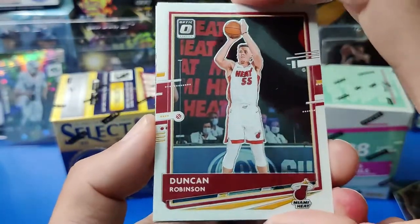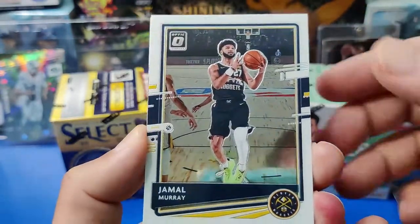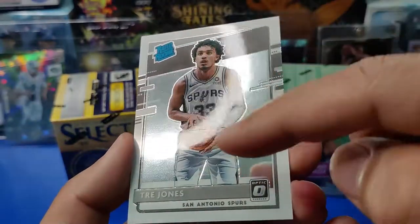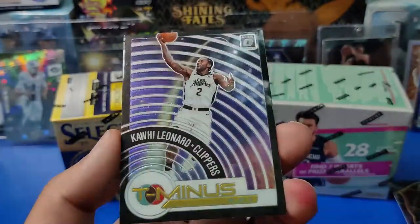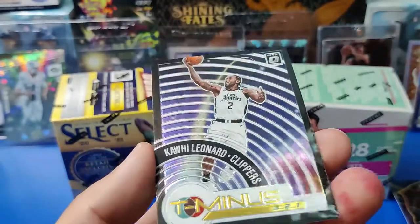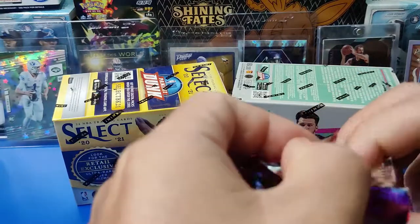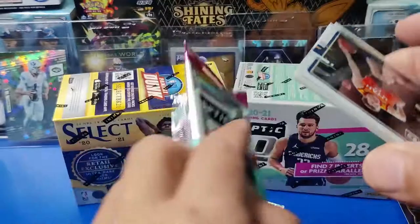Duncan Robinson just got a new contract. Jamal Murray. We got a great rookie in Trey Jones — all these have a line going across as you can see. Then we got our insert: T-Minus, Kawhi Leonard. It is just a regular insert but I like the background. Two more packs left. Looks like we've gotten a rookie in almost every pack, and we got two different hollows — pretty cool.